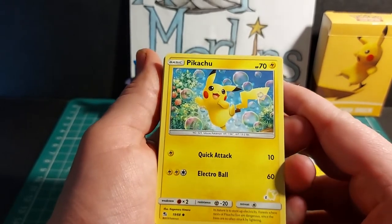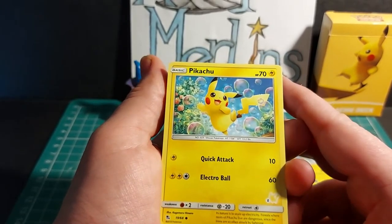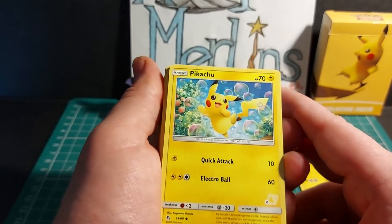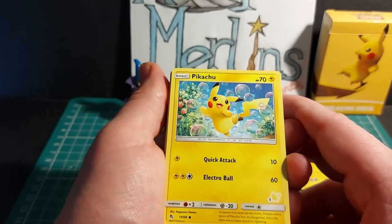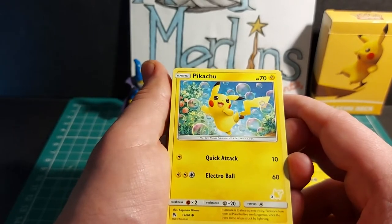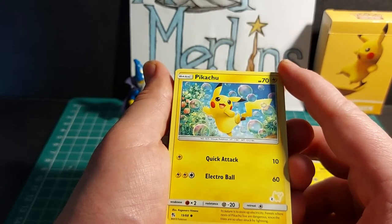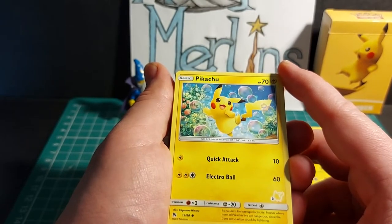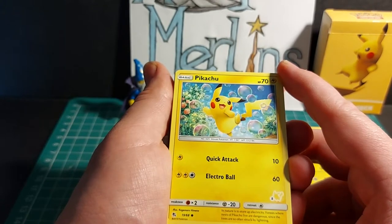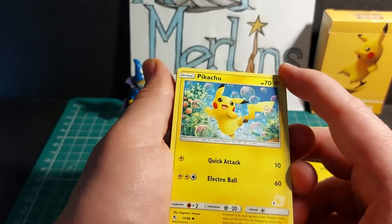We have Pikachu next — basic Pokemon with HP of 70, an electric type. Has Quick Attack for 10 damage and Electro Ball for 60. Has a 2x weakness to fighting, a minus 20 resistance to steel, and a retreat cost of 1 energy. Its nature is to store up electricity. Forests where nests of Pikachu live are dangerous, since the trees are so often struck by lightning.